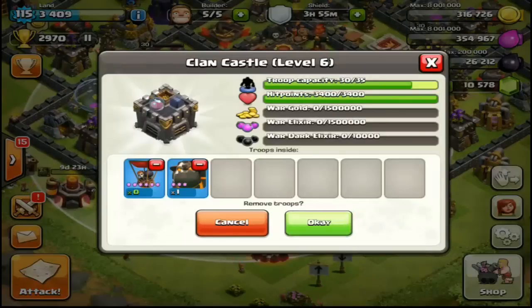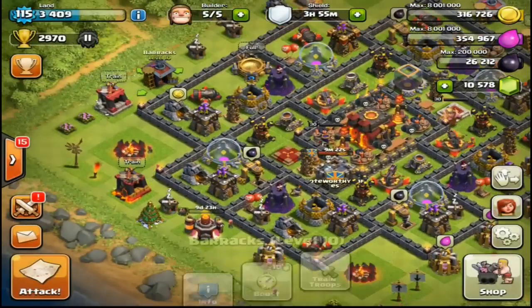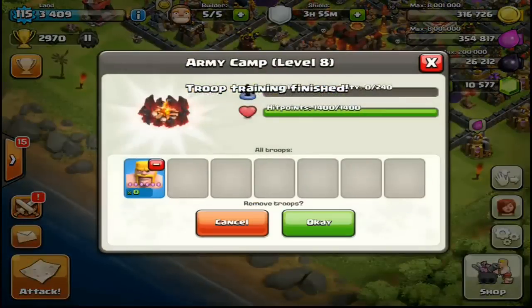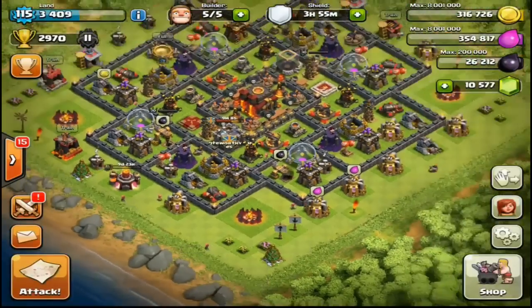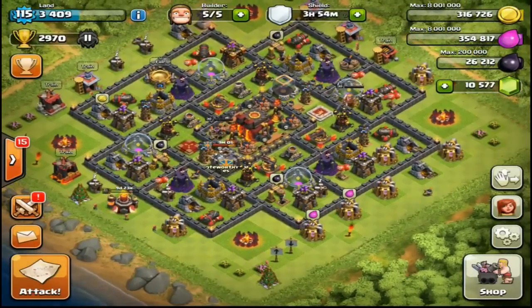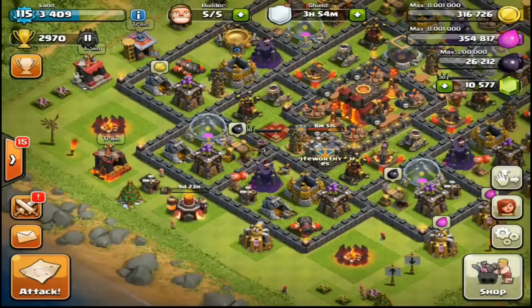Another really cool feature — you can now remove troops from your Clan Castle. I had a balloon in there I didn't want, and now I can just remove it and keep the Lava Hound. You can also do this with your army camps. Train a troop, click the army camps, hit the red minus button — boom, super nice. When you mistrain troops and don't want to lose trophies dropping them on the campaign map, this is a really easy fix.